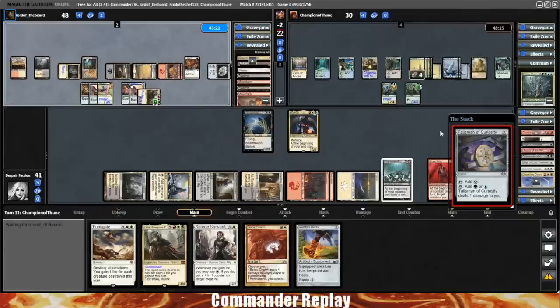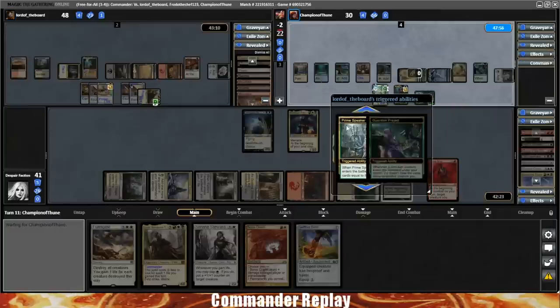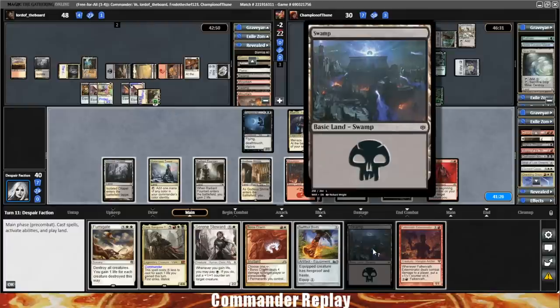Leisha has swords with protection from all of our colors — that's kinda bad. I'm hoping we draw something helpful. We'll get to look at two cards. Sol Ring for our opponent. Sylvan Library. It brings back to our turn, Phyrexian Arena trigger — we draw Prowler's Helm and Sun Court Regent, which is pretty sweet.